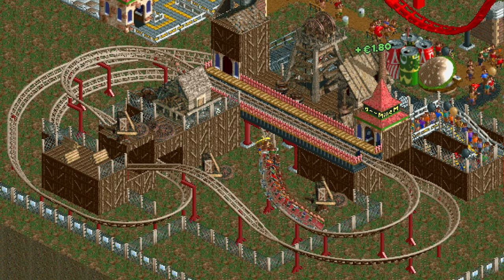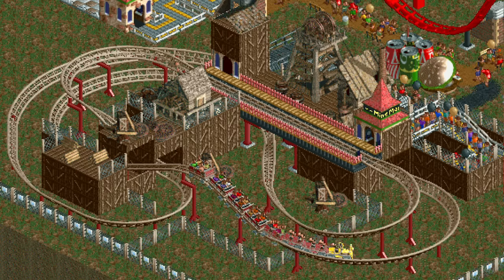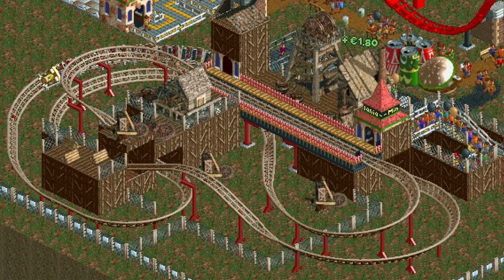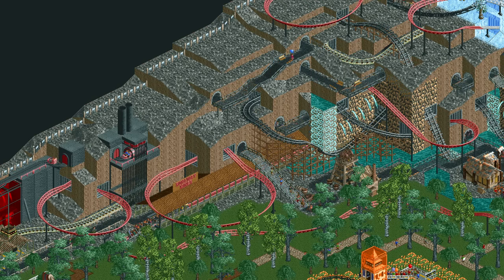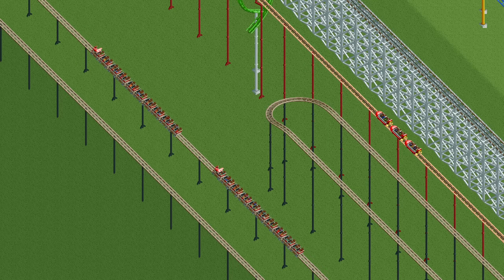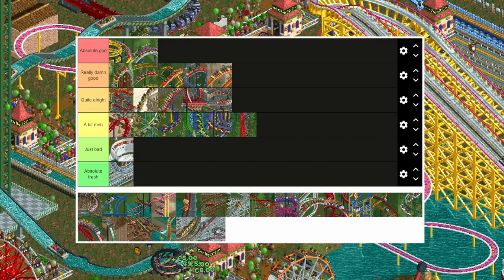Now that we have reached the 13th letter of the alphabet, it's time for the mine ride. Unlike all other coaster types it has powered trains so it doesn't need a chain lift or boosters to gain speed. If you design it right you can maintain a decent average speed, but as soon as it goes up an even slightly large hill it slows down to a miserable 3 kilometers per hour. It is good enough to just about make the quite alright tier though.